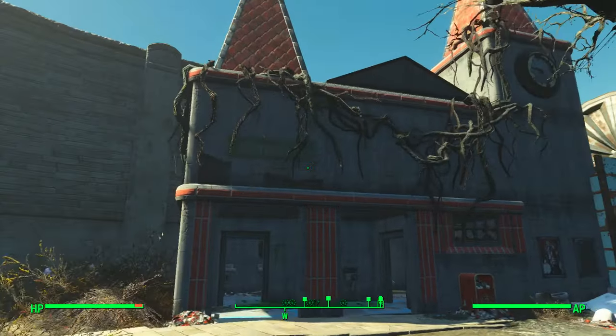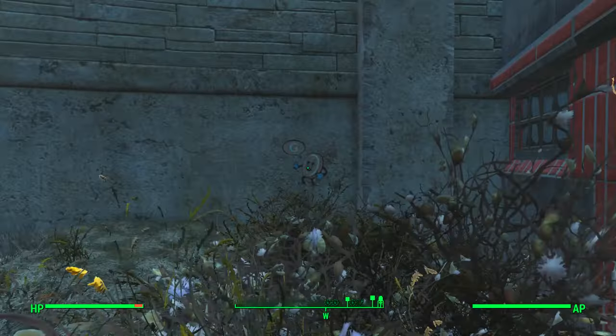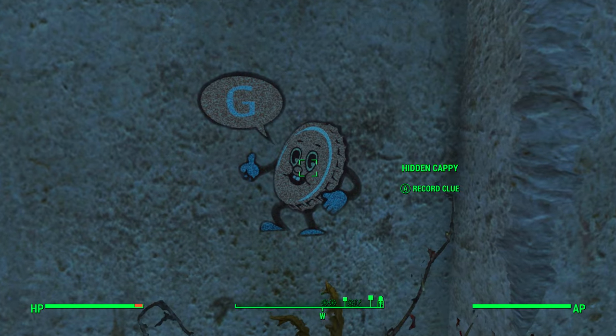Right here in Nuka Town, USA is the first one. Right by the restrooms is a Cappy on the wall — that's G right there. Pick him up.